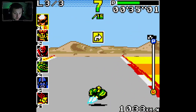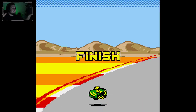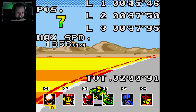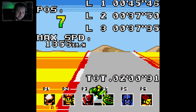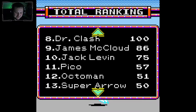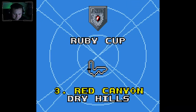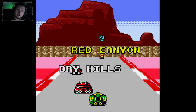The finish line should be around here, right? Yes! Oh, that's awesome. Pico — seventh place, eleventh place — shit. Red Canyon, let's go!